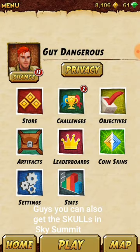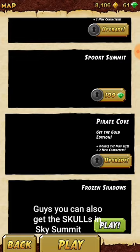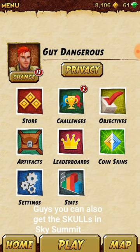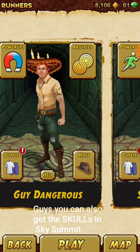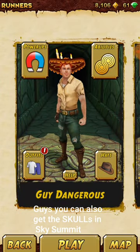But if the event is over, you can get it at the Spooky Summit. I don't have gems to unlock it, but you can — you can click on the hat and get this sombrero. This hat is only exclusive to that map. You will get it also in Spirits Cove.